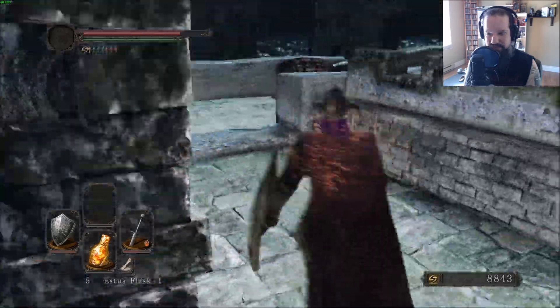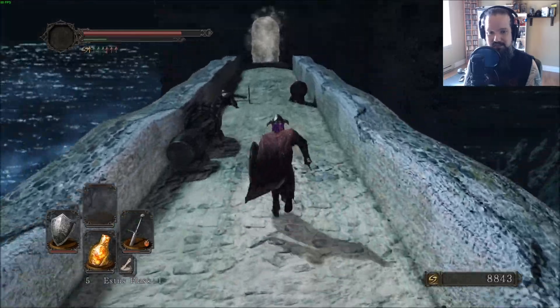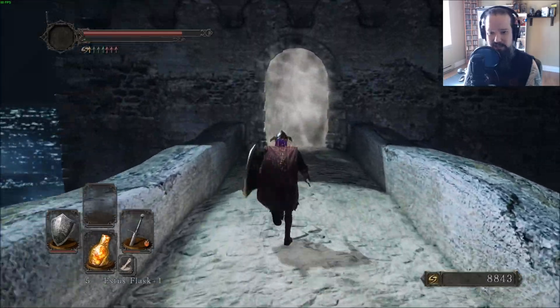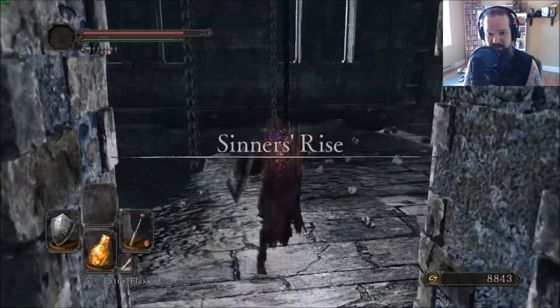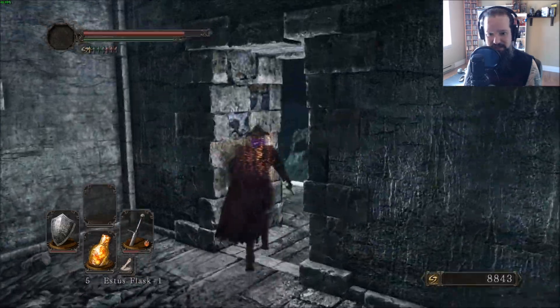There's an item back there that we missed — a Life Gem, not the end of the world. The fog gate is not to a boss, so don't worry about it; it's just leading into the next area. It's a bit of a harder area — we're just going to be here to get the bonfire and a couple of items. Sinner's Rise is the area.